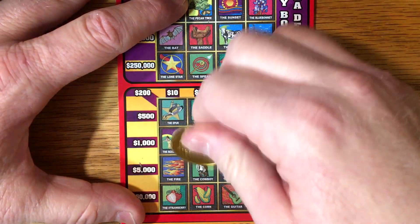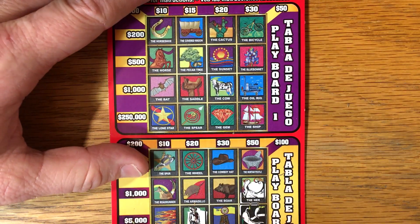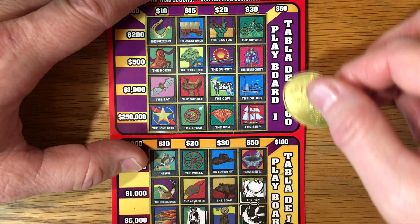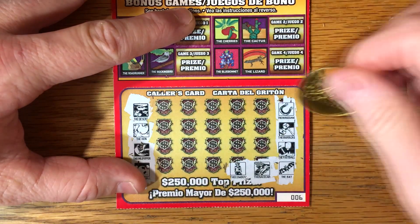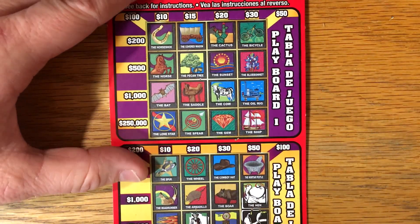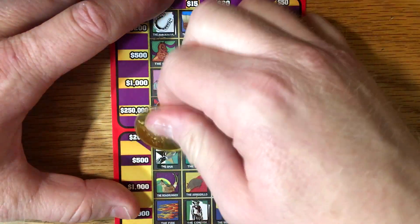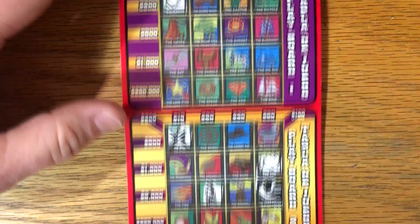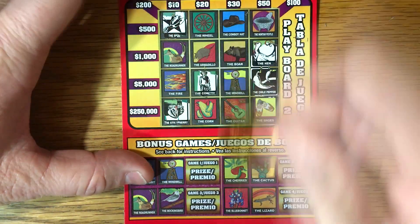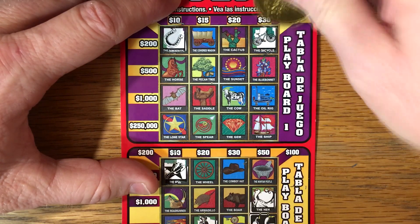How about the cowboy? Do you remember seeing the cowboy? Here's a cowboy. Let's go up this direction here. Maracas — any maracas? No maracas. Interesting ticket. The horseshoe — there's a horseshoe. Feels like I'm missing something. Let's go this direction. The spur — I know we had a spur. We got a spur right here. Haven't had any of the bones yet. The strawberry — we have one. There it is. Bicycle — I know we had a bicycle. There's a bicycle way up there. Nothing down here.